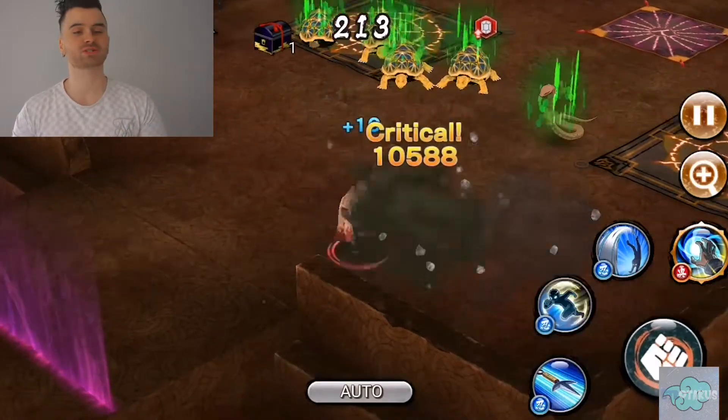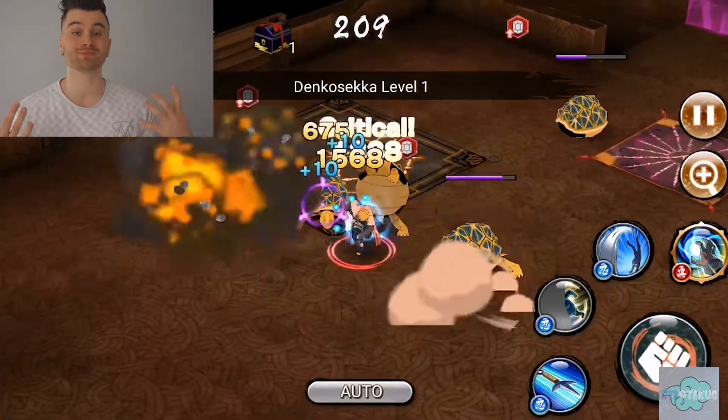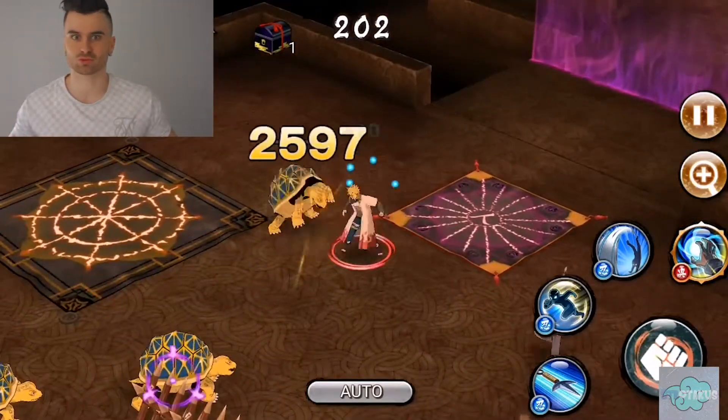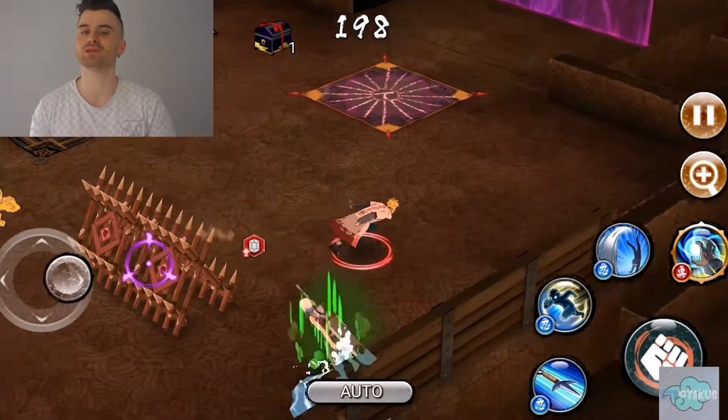I like his goofy personality and just how he works. He's a water ninja, made of water basically, so he can turn into a water pool and slip around everywhere. His ability is very unique.